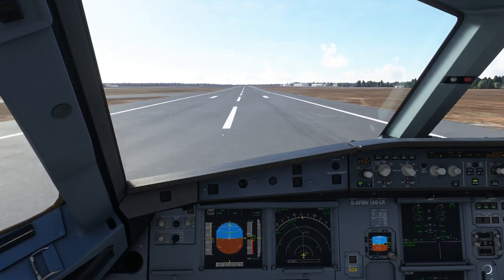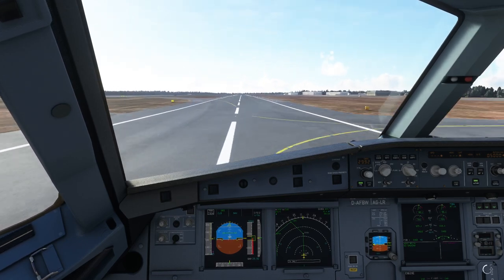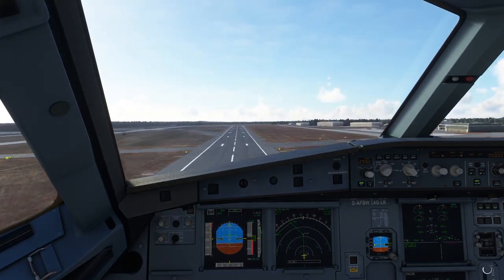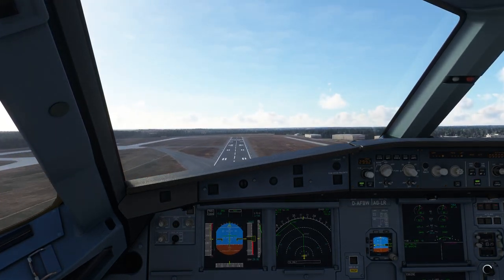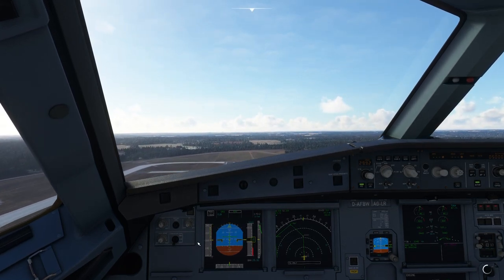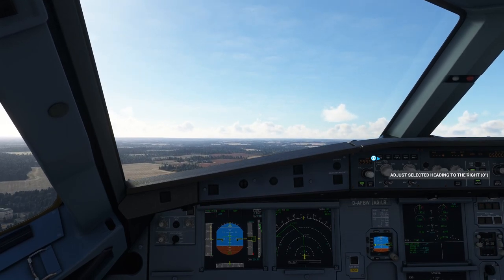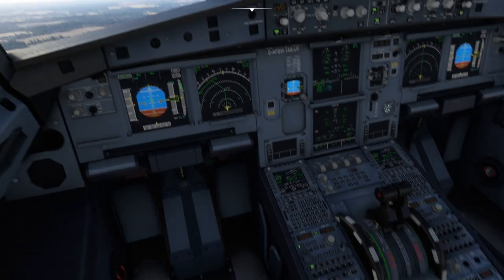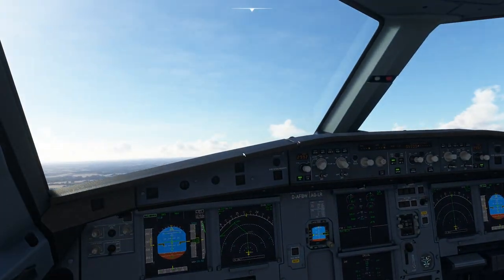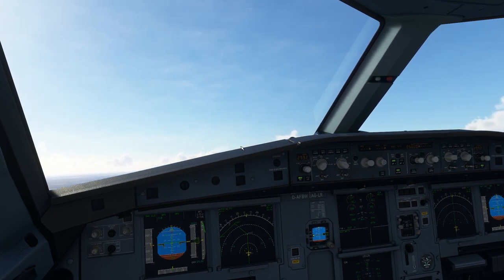Full throttle — MAN TOGA has appeared so we go for TOGA. We hold the centerline and rotate at 160 knots: gear up, flaps up — notice the speed, we're not over-speeding yet — autopilot on, throttle back to the CL detent. We did everything in a timely manner and we can let go of everything now; the plane is going to fly itself.